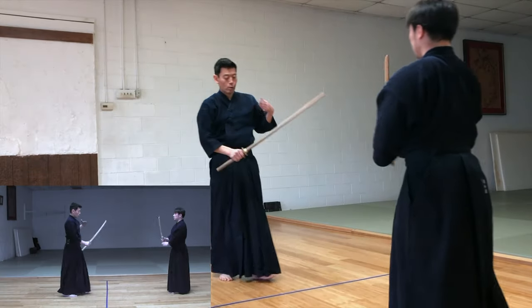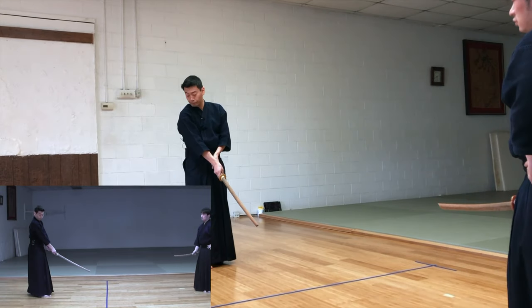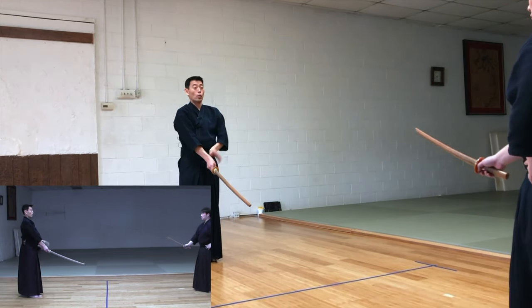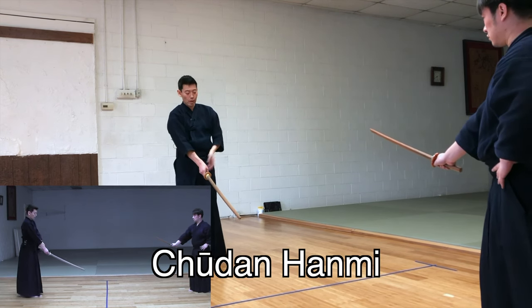Kodachi, Uchitachi part. Now, Uchitachi takes Gedan, and Kodachi takes Chudan Hanmi by aiming at the chest.